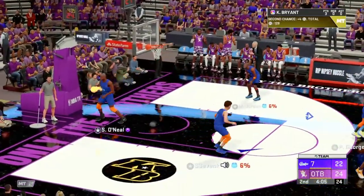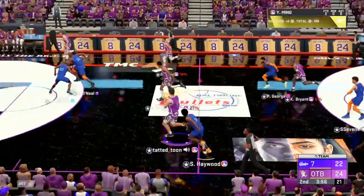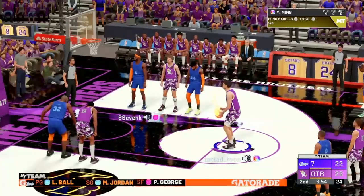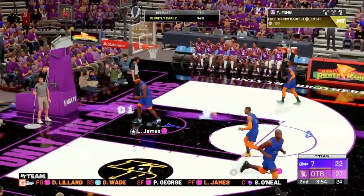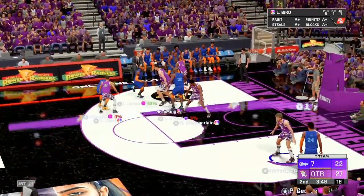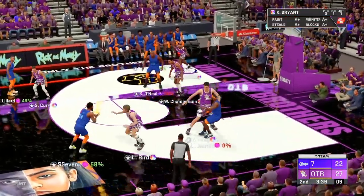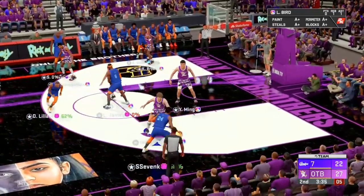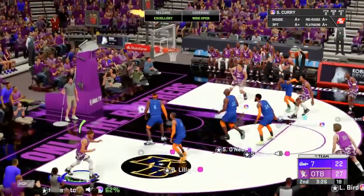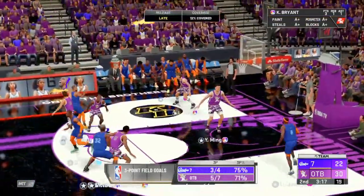Good pass - oh I gotta make that. Oh Kobe! Hey Kobe, hey - welcome to the party Kobe! Hell no! Hey y'all! I almost lost it out of bounds. I knew that was gonna happen. Steph Curry with the shot boy - hey, Steph's been playing good for me! That's a good shot.